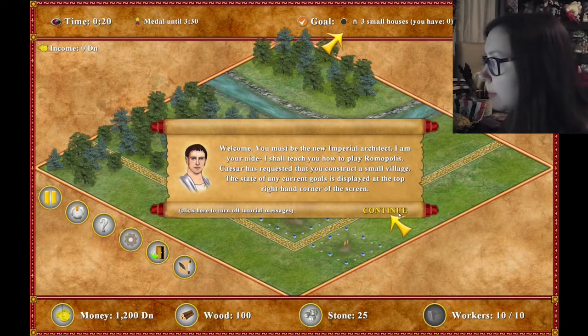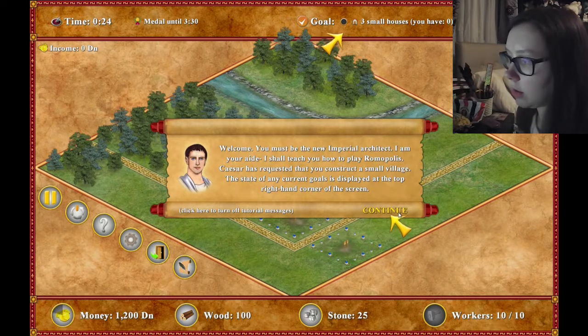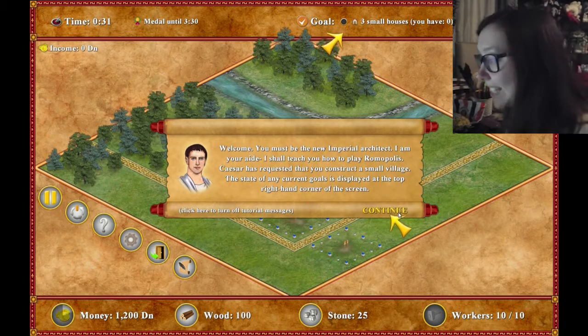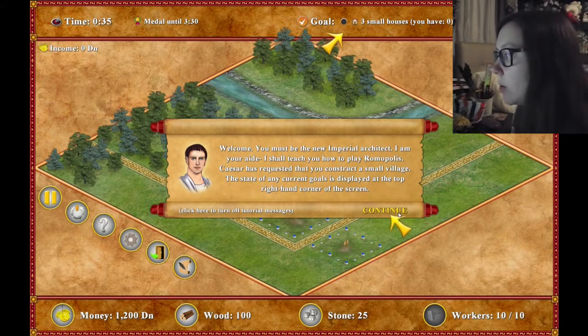"Welcome, you must be the new Imperial Architect. I am your aid. I should teach you how to play the game. Caesar has requested that you construct a small village. The state of any current goals is displayed at the top right-hand corner of the screen."